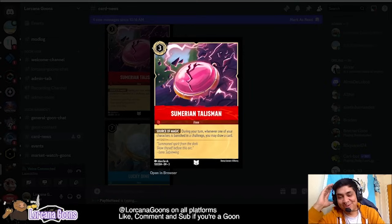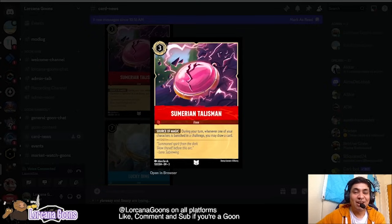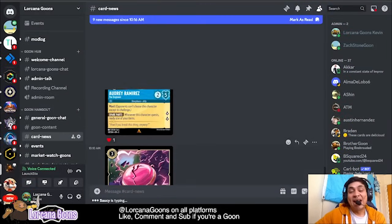We have a bunch to reveal so we'll go over them regardless. I like this one right here — it's a three-ink ruby item called the Sumerian Talisman. The ability is: during your turn, whenever one of your characters is banished in a challenge, you may draw a card. This is really good because it's inkable and it's draw power for ruby. Ruby has no draw power other than things like Dinner Bell and Queen of Hearts, which are very slow. This feels a bit slow too, but the cool thing is you can play it on your turn when your opponent hasn't been playing around it, run your characters into theirs, and start drawing cards. Also, this card does not exert when you use its ability, so if you can do this multiple times a turn — set up a board of little characters and banish them all — you draw a card for each one. Cards like this are pretty powerful and hard to play around.